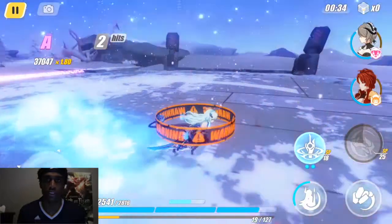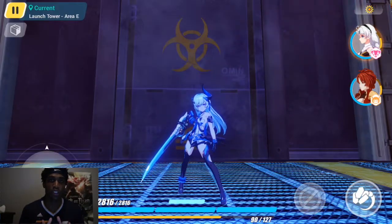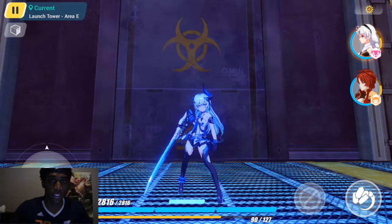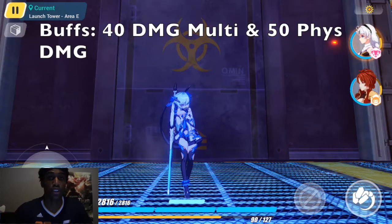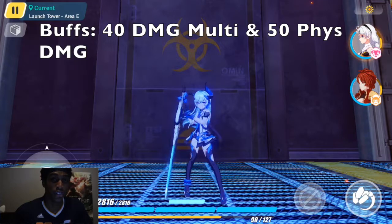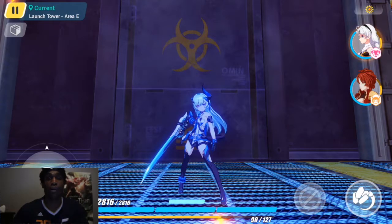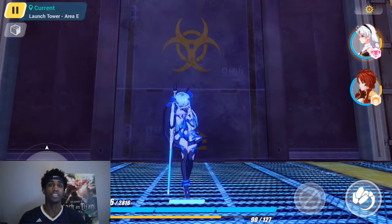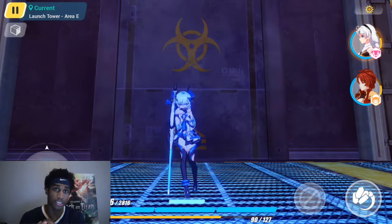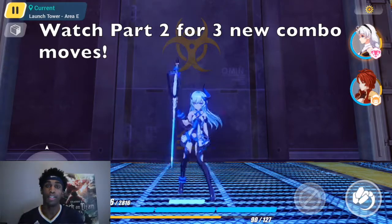Basically with the ultimate, what you want to do is before you get hit, press that ultimate button. Anytime around when you get hit, press the ultimate and it's going to stop you from getting hit, give you a 40% damage multiplier by weakening your targets, and boost you for 50% physical damage for 30 seconds — which resets every time you use your ultimate. It also closes the gap between you and the enemy. Mastering the ultimate will have you doing advanced combos, secret techniques, and other skills I'll show later in the video. It's very important you master that ultimate and get used to playing Blueberry Blitz.